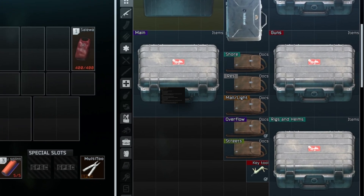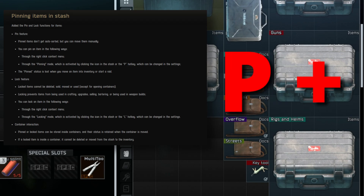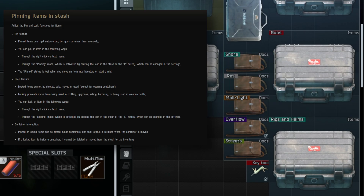Next up is pinning and locking. Here's what they say verbatim — if you want to read it just pause the video here. In short, if you want to pin an item so auto sort doesn't move it, you can just click P then the item. This only lasts until the start of the next raid or if you equip the item. Locking an item prevents it from being deleted, sold, moved, or used.